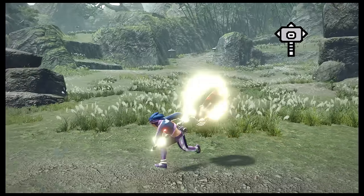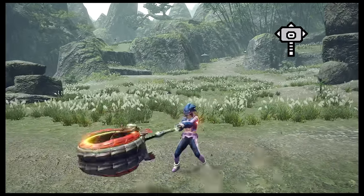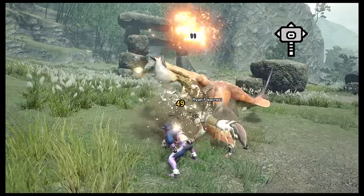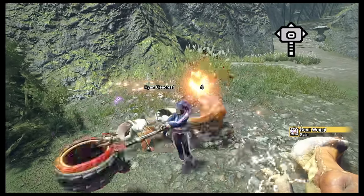Hammer is sorta similar to Great Sword, except you can move around while charging up your big damage swings. Plus your uncharged swings are pretty good too. It doesn't have a lot of reach, but you can bash monsters in the head and knock them over to stun them. It's a fun weapon to play, and great for players who like golf.